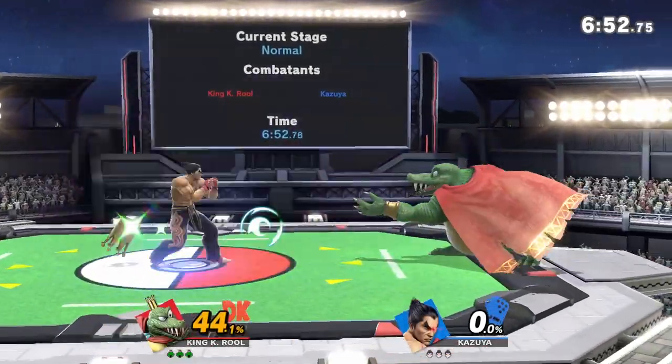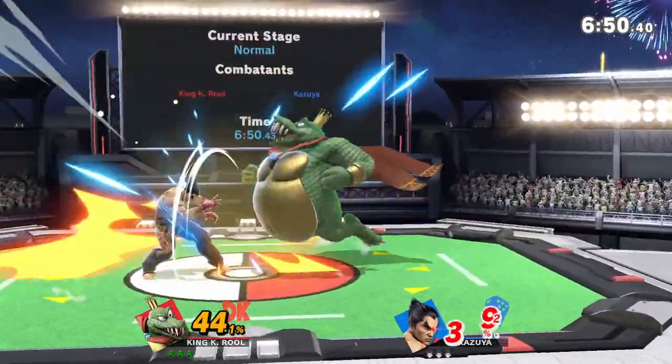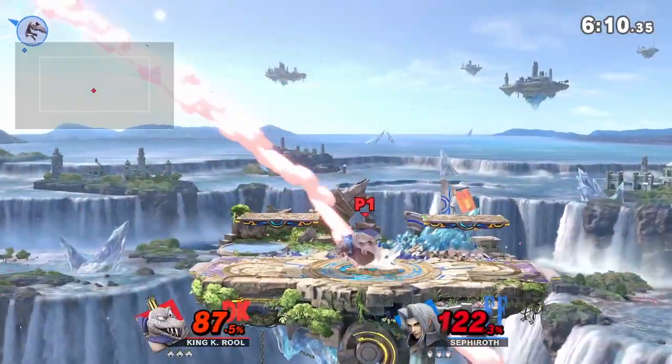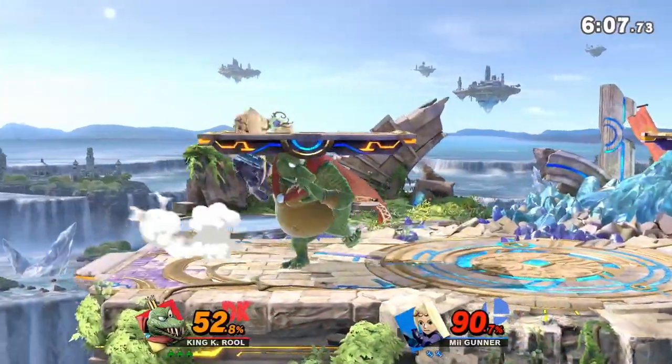King K. Rool relies more on a bait and punish neutral, forcing his opponents to approach and responding to whatever option they choose. But even when he gets hit, his high weight and recovery allow him the longevity to keep the stock going.